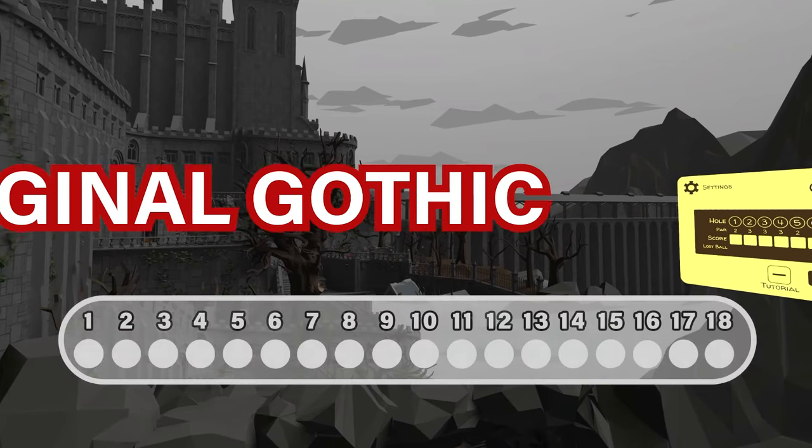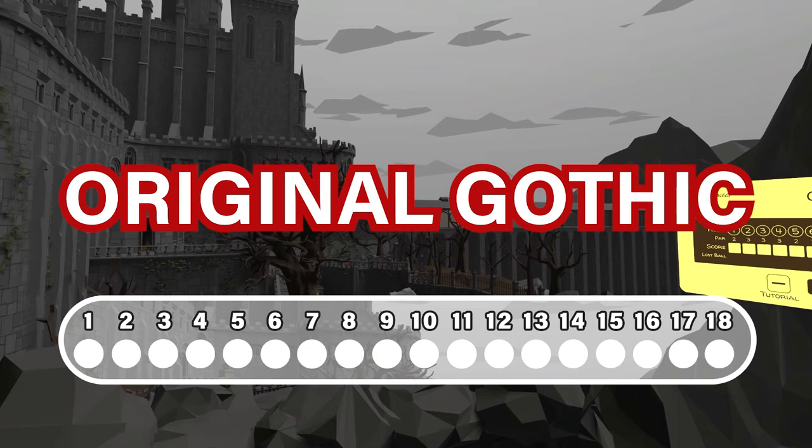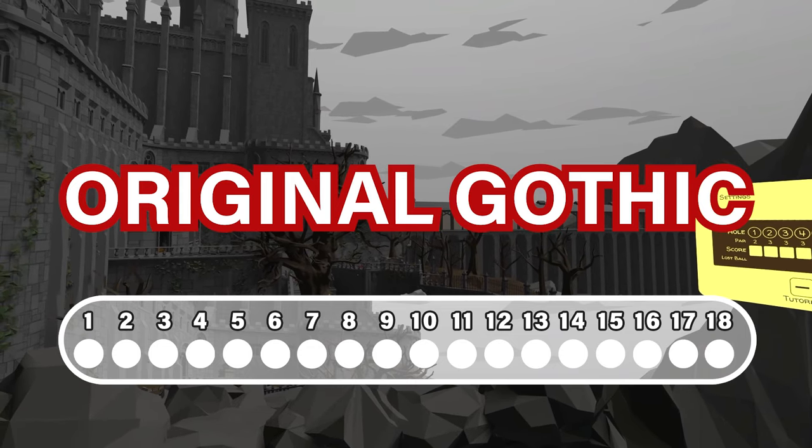In this video I'm going to show you how to find all of the 18 lost balls in the original gothic course on Walkabout Mini Golf. If you want to see what all the balls look like, skip to the end of the video.